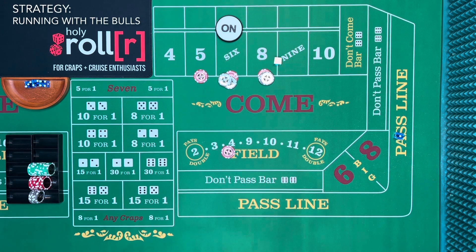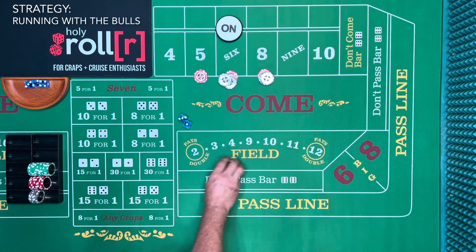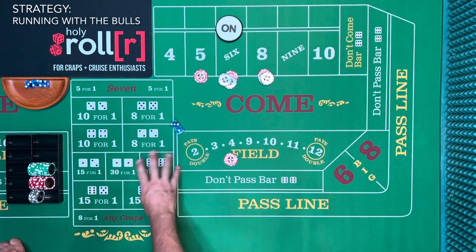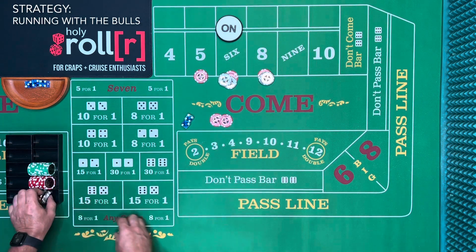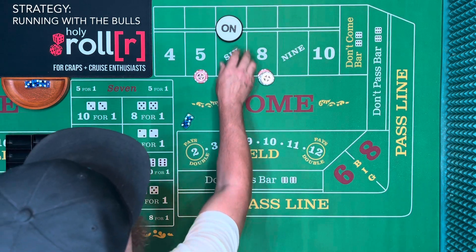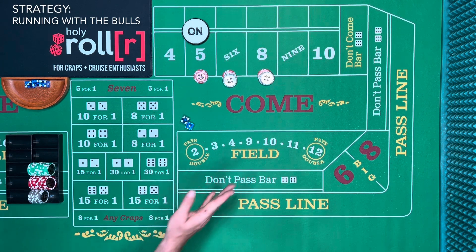So what does 'Running with the Bulls' mean? Bulls and horns — horned animals, horns come in pairs. All animals have two horns. So the saying is: see a horn, bet a horn — but a little modified. When you see a horn number roll, you're going to make an equivalent bet in the field and also bet a $5 horn high yo or horn high ace deuce. I usually do horn high yo. The idea is horns come in pairs, so you'll bet for two rolls.